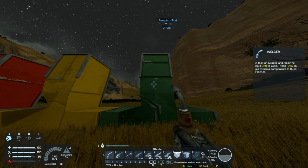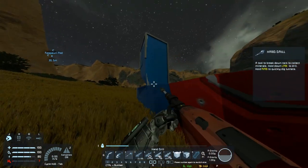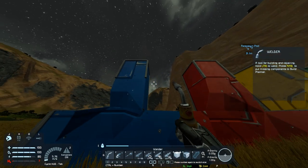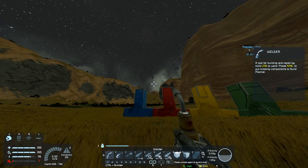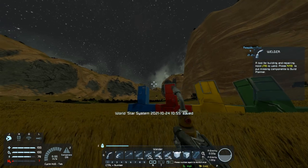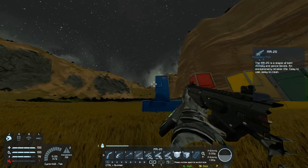Now, given that each rifle carries a different amount of ammunition — the MR-20 carries 20 rounds, the precision rifle carries 8, the rapid assault rifle is 50, and the elite rifle is 30 — it makes sense to balance all these rifles and make them relatively equal: less rounds means more damage, more rounds means less damage. But you'd think the elite would be better than the standard MR-20.